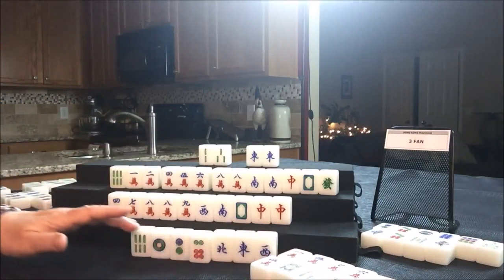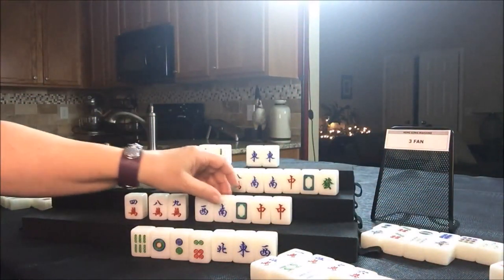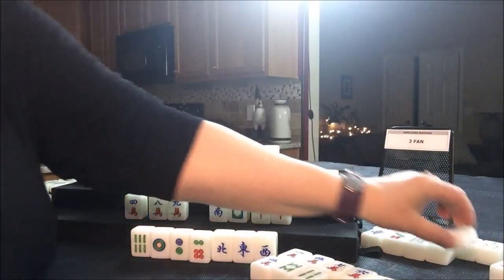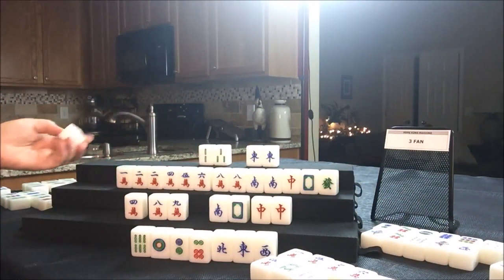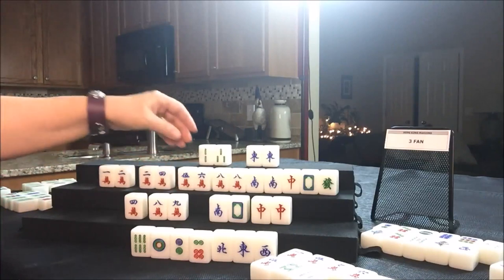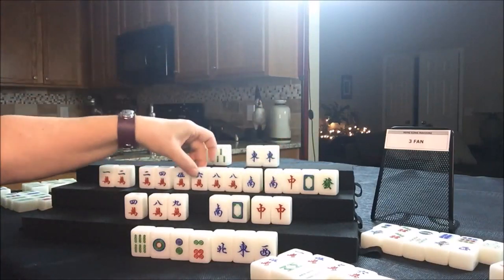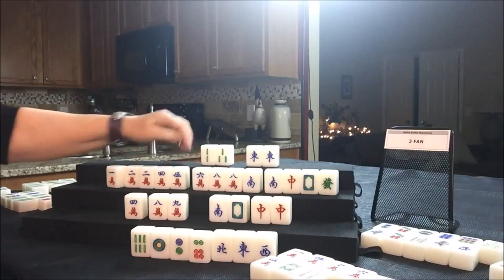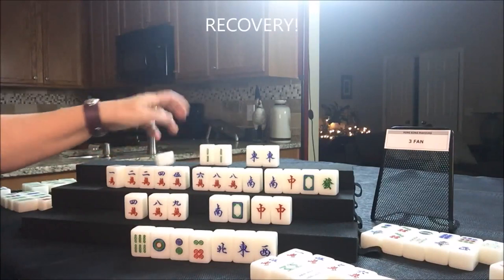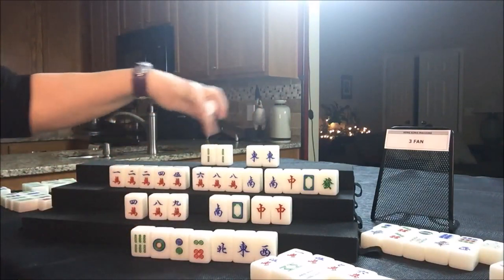Seven, eight, nine — chow for South! South chowed, so let's get rid of the West and draw four West — two crack, that's a good tile. We'll discard a six bam for West. They have one, two, two, three, five, six, pair of eights, pair of South. We probably need to get rid of those dragons pretty soon. Drawing four North — two bam. Let's discard the three bam; there's only one two bam out. This way they could win on either a two bam or an East.